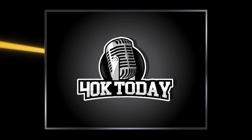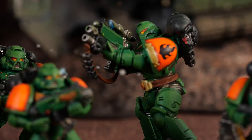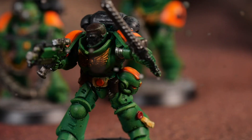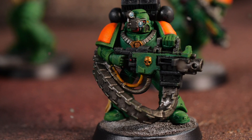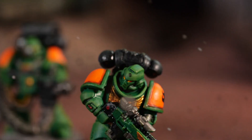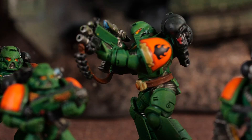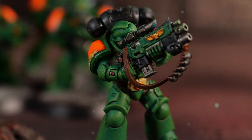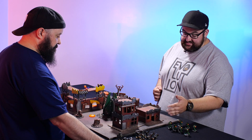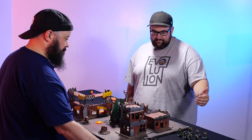I've built a 100-point Salamanders kill team. I've got an Intercessor Sergeant with a bolt rifle and a chainsword as my leader, a tactical marine gunner with a heavy bolter as my heavy specialist, an Intercessor with a bolt rifle as my comms, an Intercessor with a bolt rifle and an auxiliary grenade launcher as my demolitions, and three classic marines — bare bones — to be my objective holders.